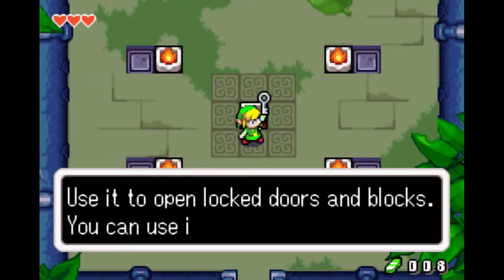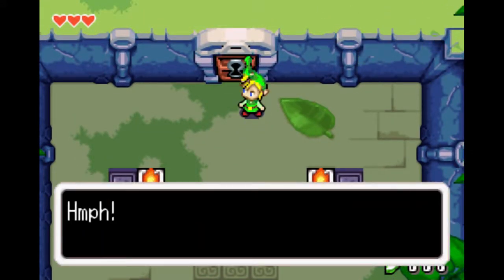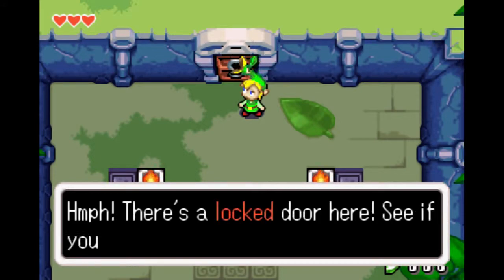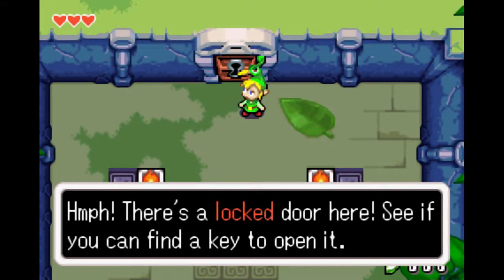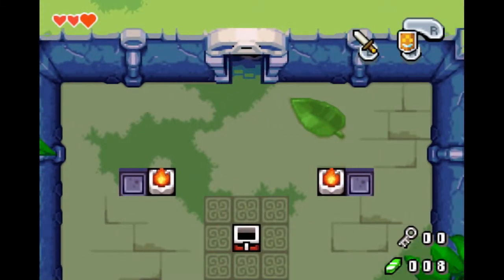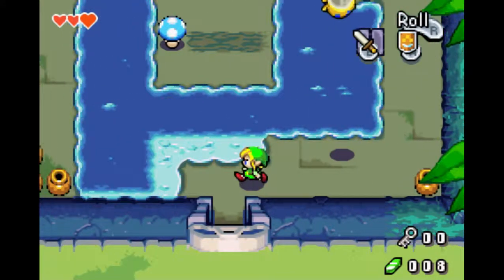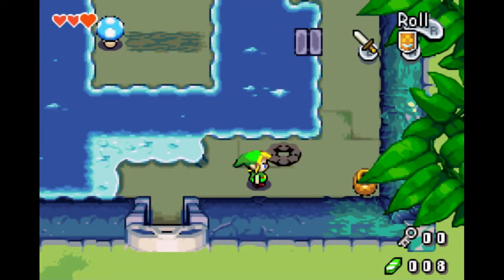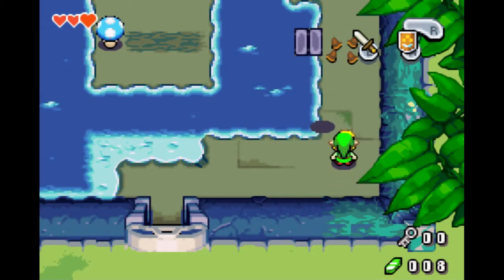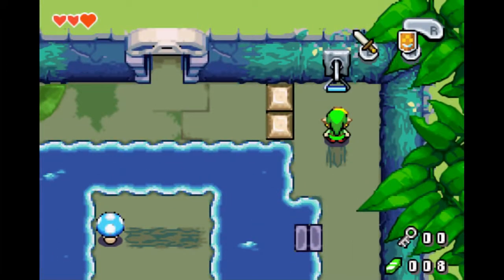First small key! There's a locked door here - it says to find a key to open it. I have a key, guys. There should be two enemies that pop up here. If you hit them when they're upside down, then it's a one-hit kill, but otherwise you gotta hit them twice.